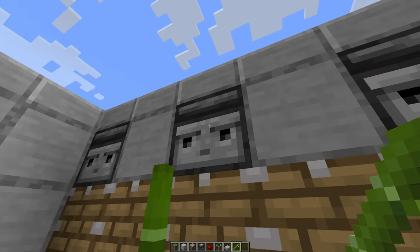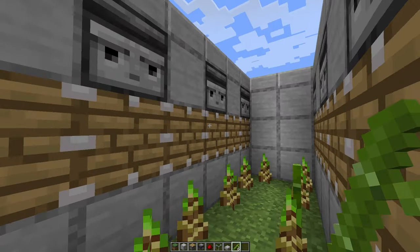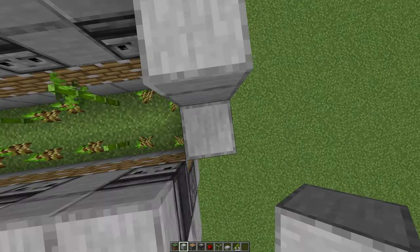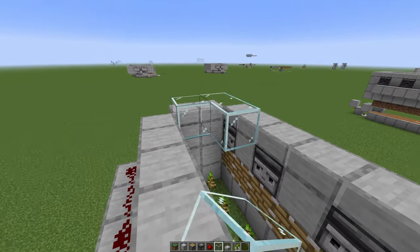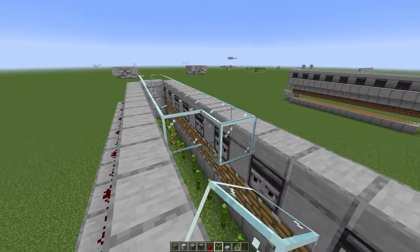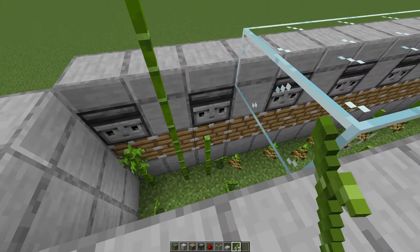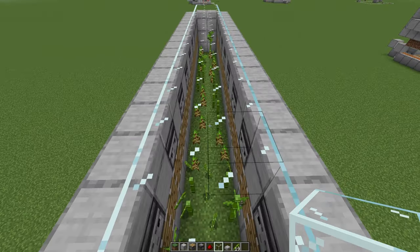Place two bamboo here to test this out, and as you can see it works. Same thing on both sides. Now go up — the easiest way is to just break the wall and rebuild it so you can get up here. Take out your glass blocks and place them up here. The reason we place glass up here is because bamboo grows quite quickly, and if it goes over the top, it can get stuck up there. That's why we place the glass in here.